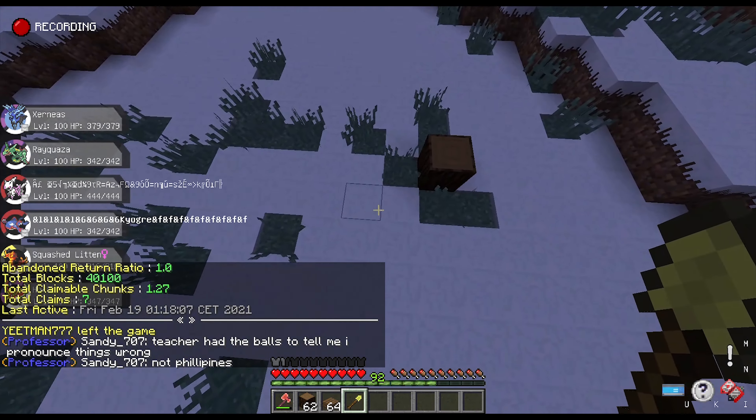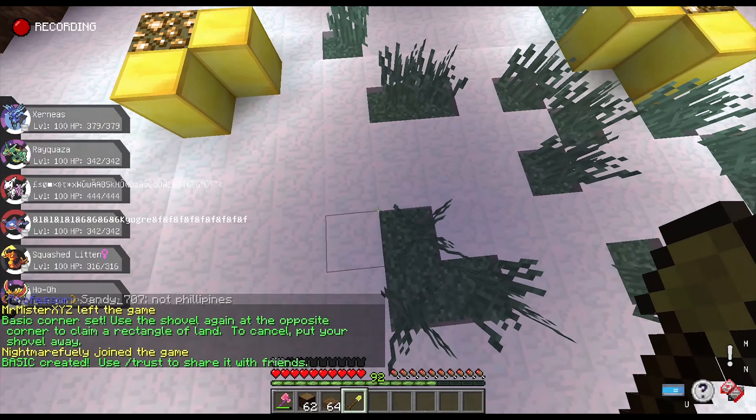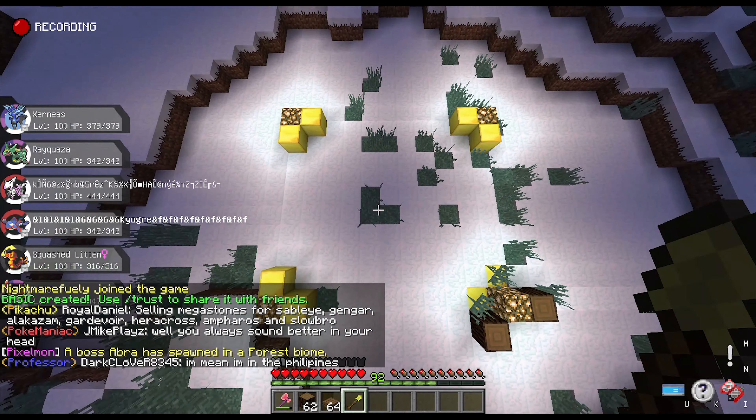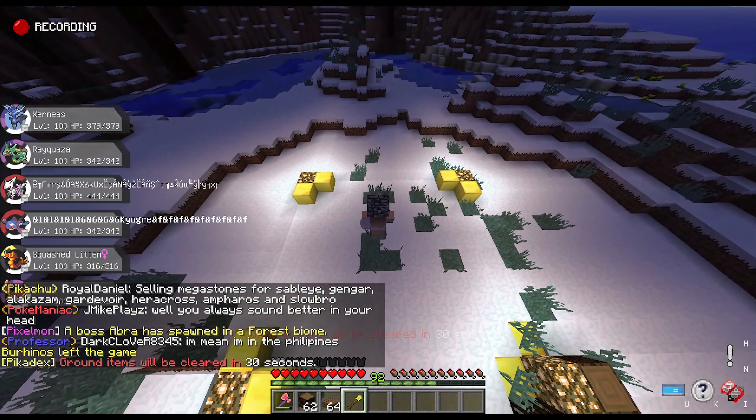What you're going to do is right-click the corners of your claim with the gold shovel, and gold and glowstone blocks will mark where your claim is going to be. Everything within this square is now protected and no one can access it, build, or edit it except for me.